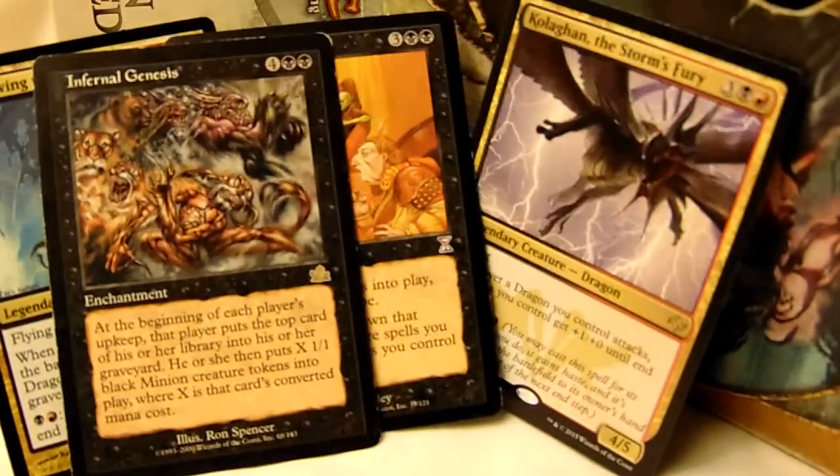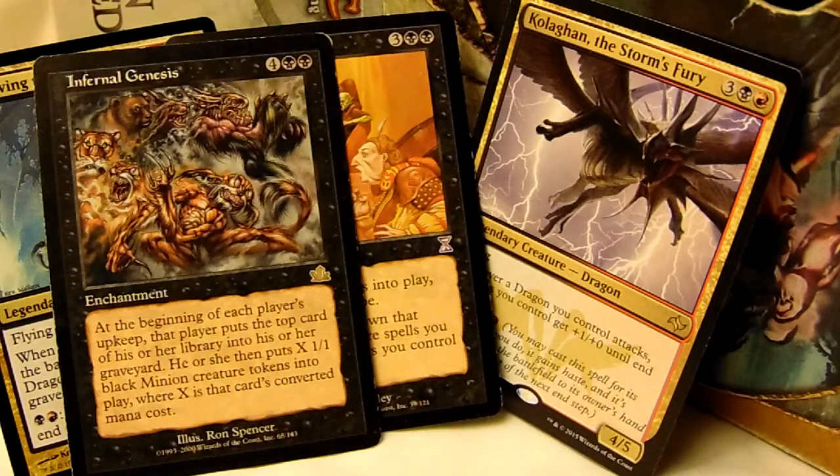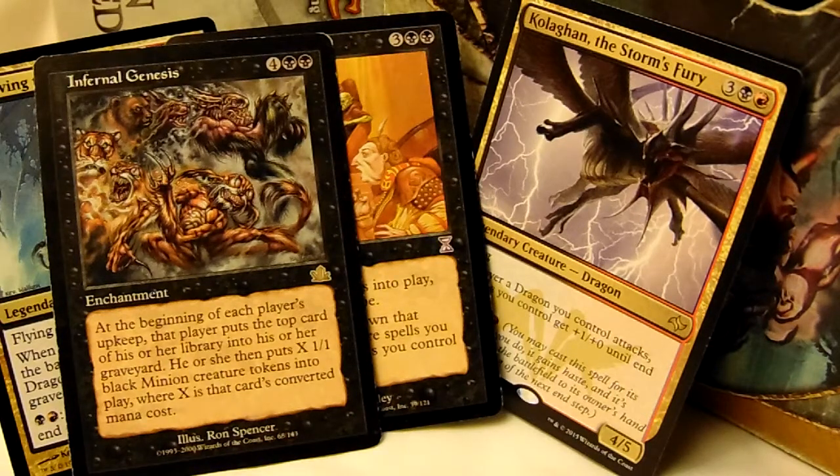Either build up an army ahead of time, or build it up on the spot. Ahead of time, I would actually recommend Infernal Genesis. At the beginning of each player's upkeep, that player puts the top card of his or her library into his or her graveyard, then puts X 1/1 black minion creature tokens into play, where X is that card's converted mana cost. Now, this is a 6-drop — it's a really old card, I think from Prophecy, but I'm not sure. I like this one because you're going to mill yourself, but this is a black deck so you'll have ways to get them back. You're going to get a solid minion production every turn. Your opponents will as well, so I'd recommend putting in a few things to take it down and maybe buff yourself in the process. Overall, you're going to be focusing on just building up your own army.